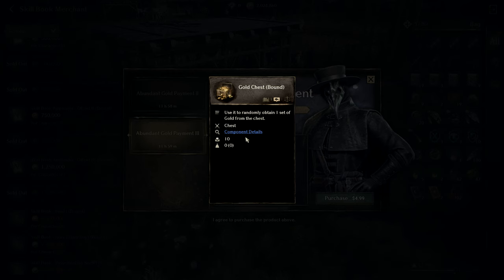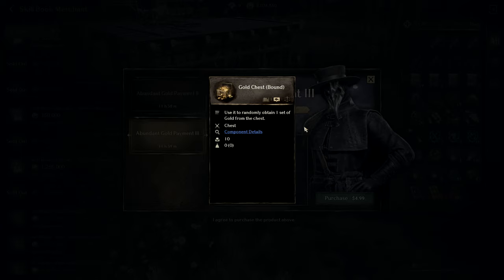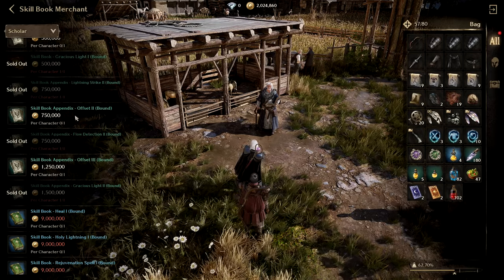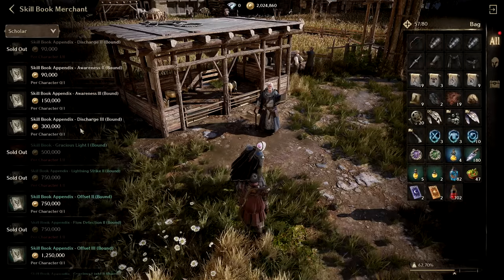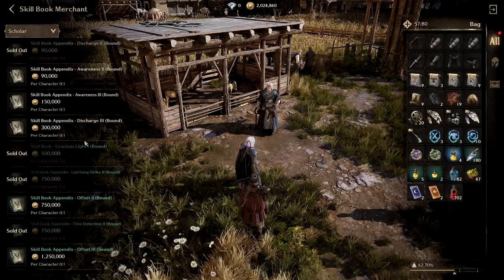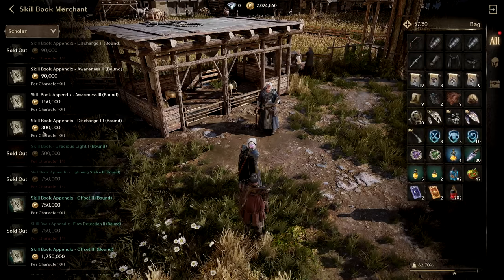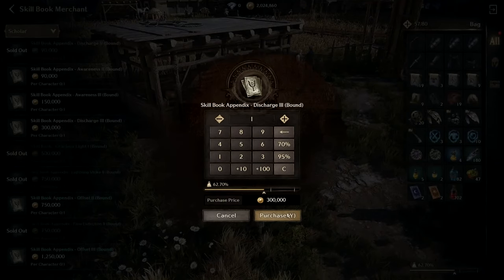For five bucks I could get a chest — 2.5 million gold and 200 diamonds, not bad. They know what I want, that's how they get you. But I'm going full free to play; I'm not spending any money on this game. I want to see how easy it is to start earning. So I'll go ahead with Discharge too.